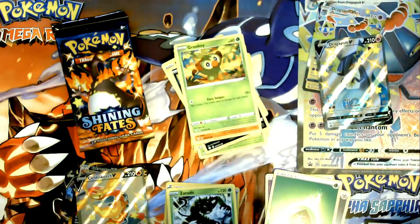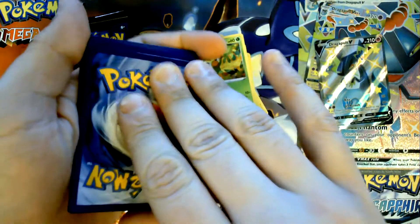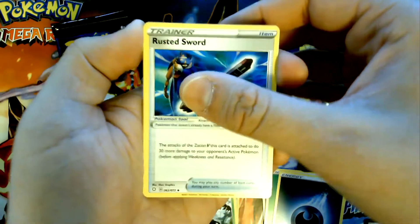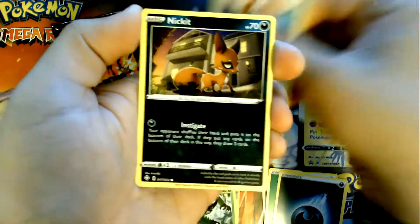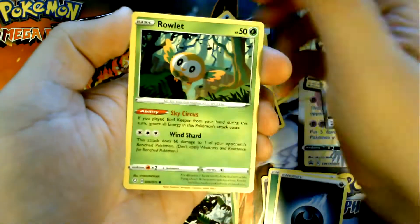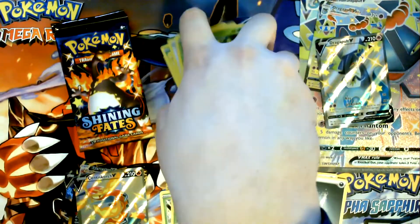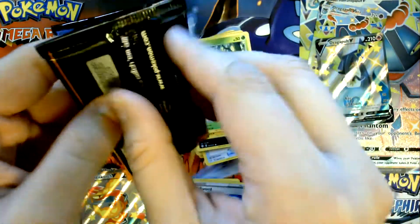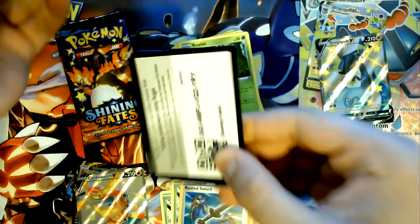There's our code. Now this pack — I'm gonna allow it to be just a standard. This will be our pass pack. Yep, what did I say? That was our pass pack. And then we got these two Charizard packs left.